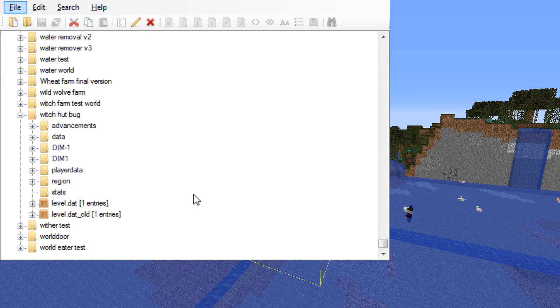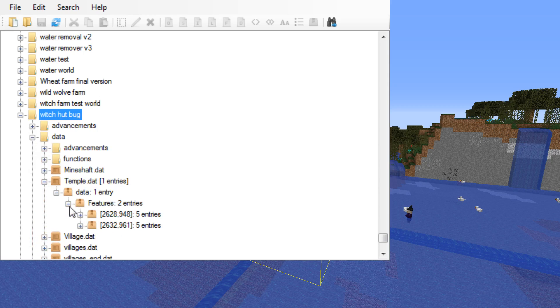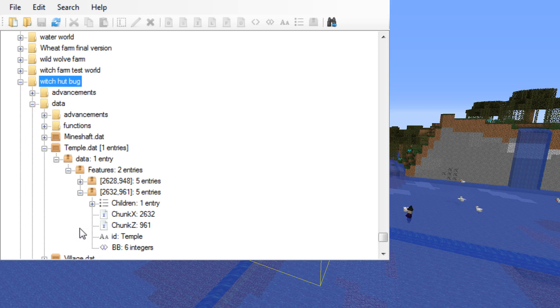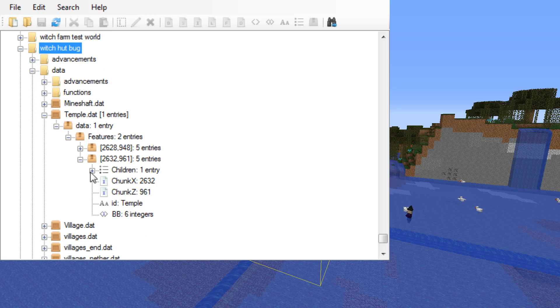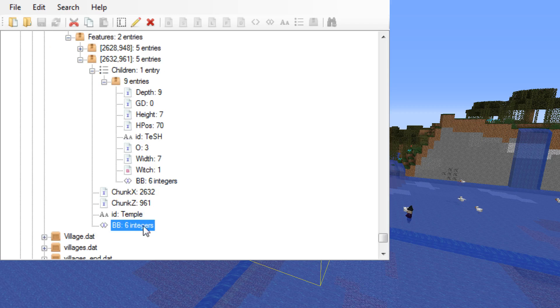The way you could fix this manually is using NBT Explorer. You have to find your world file, then go to data, then nexttemple.dat, data, features — and this is the position of the witch hut. Then you have to check the subfolder 'children', where there's a bounding box with six integers, and here you can see the y value is at the wrong height. You could adjust this manually by comparing it to the other bounding box, which has 64 and 70 here, and if you change it, replace the file, and restart your game, then the bounding box is at the correct position.